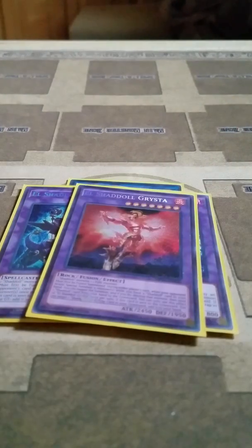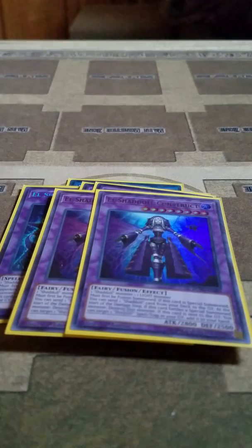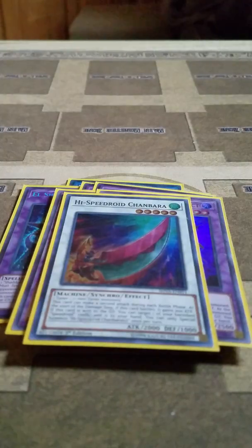I play 1 Grysura, 1 Shikinagi, and 2 Construct. Those ones never come up, but I'd rather have them than need them and not have them. Then I play 1 High-Speed Assault Chambara. Chambara gets 2 attacks per battle phase, and each time it battles it gains 200 attack points — whether it's attacking or being attacked.